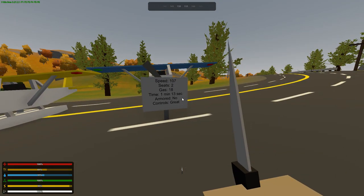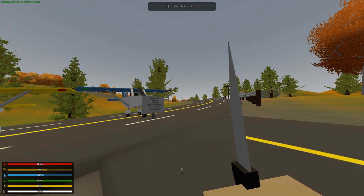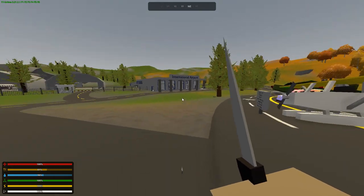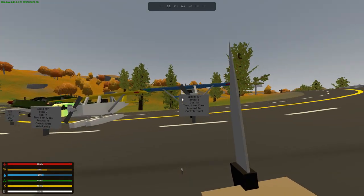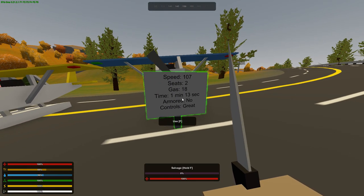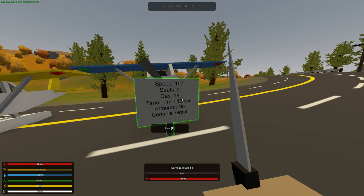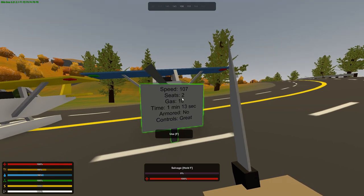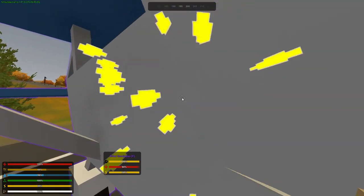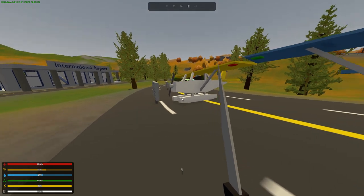For all these vehicles going 107 mph, the gas and time stats are pretty much the same. There are some altitude errors since I can't perfectly control altitude, so some planes I flew higher and some lower — but they should ideally be identical. The Sandpiper took 18 gas and one minute 13 seconds to get from point A to point B. It is not armored, you can knife it, and the controls are great — very maneuverable and easy to use.